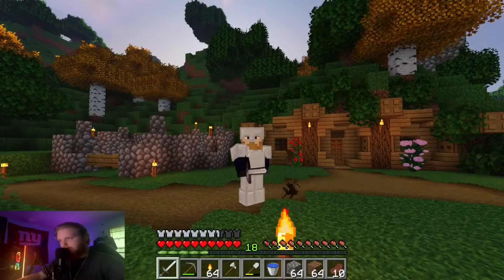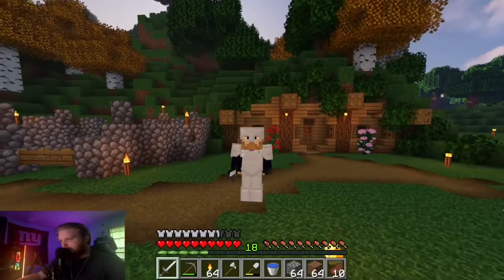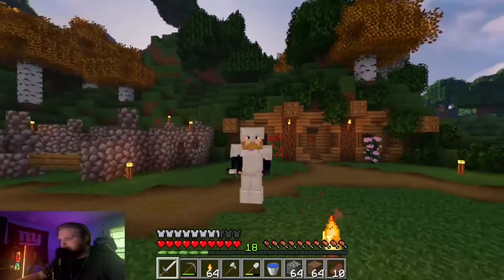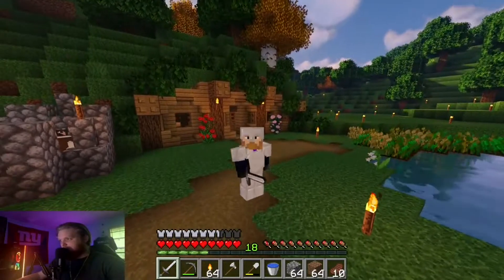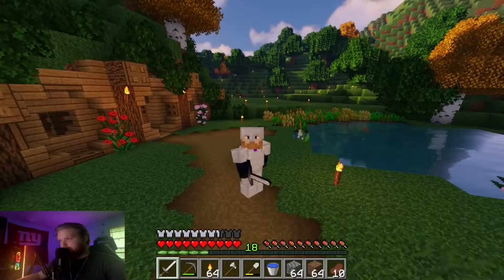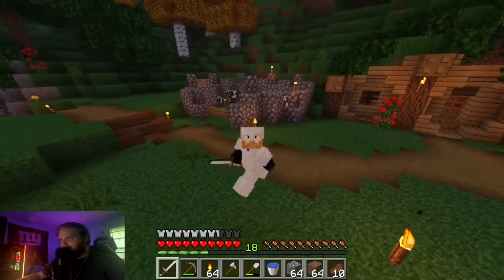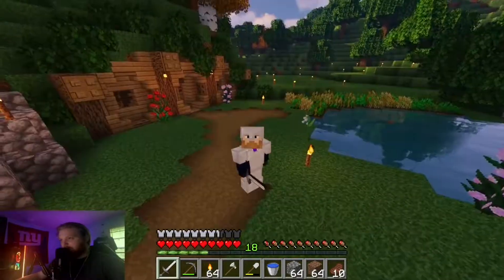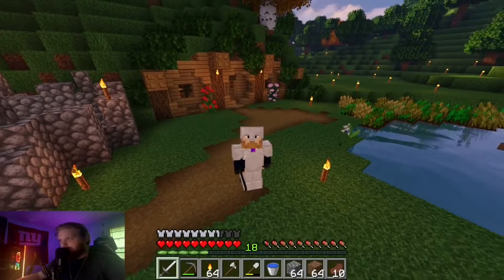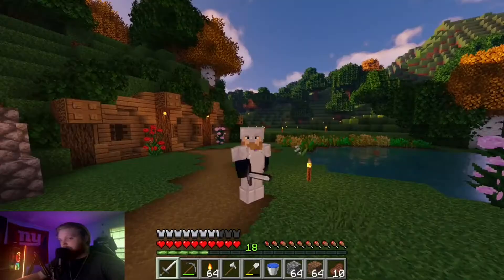What's up guys, thank you so much for clicking on this video. Welcome back to my brand new survival let's play — this is episode 2. In today's episode we are going to be expanding the fields. I found a carrot from a zombie, so I'm going to be planting some carrots as well as a lot more wheat. We're also probably going to be breeding up the cows and hopefully making a pig pen. Then after that we are going to be going exploring, trying to find a village, pandas, bamboo, whatever else we can find. Let's get into it.